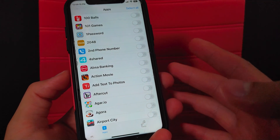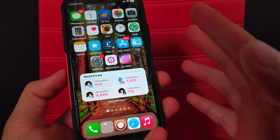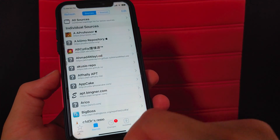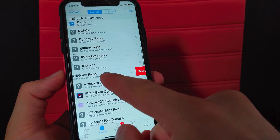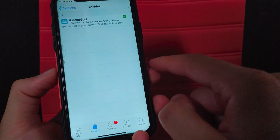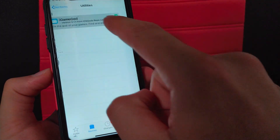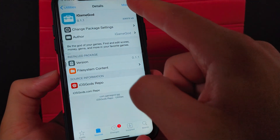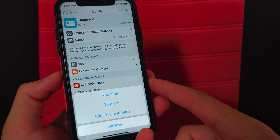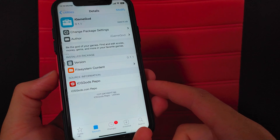I will show you how to download it step by step. First, open Cydia and go to Sources. Add this source: iOS Gods repo. After adding the source, open it and go to Utilities. You will find only one tweak, which is iGameGuard. All you have to do is install this tweak.